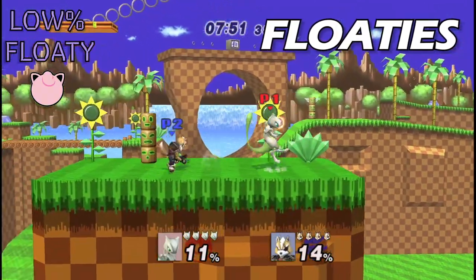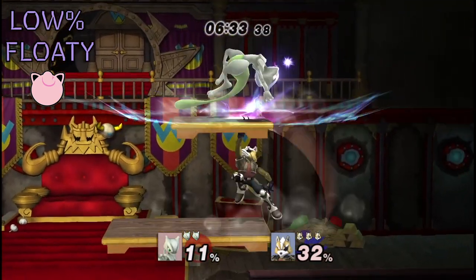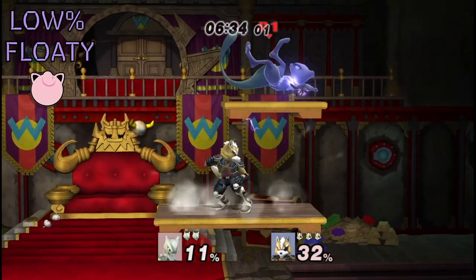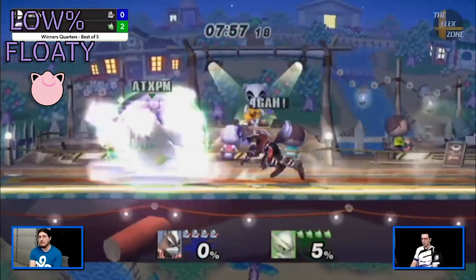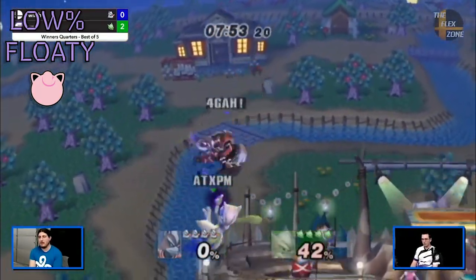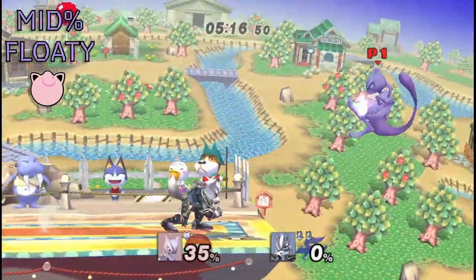At low percents, shine is the big money — this goes for any character. At low percent you can always get another hit after shine. Versus floaties, you can wavedash out of your shine; it doesn't matter how they DI, barring inhuman SDI. If you get a grab, you can up throw and get a few up airs into a potential further juggle. You can also find a string from back throw, but it comes down to preference.